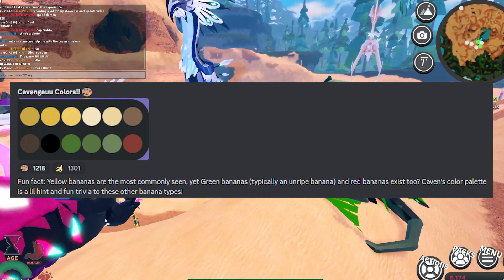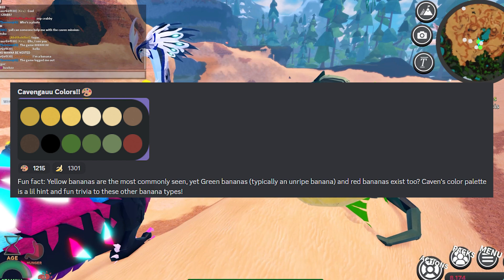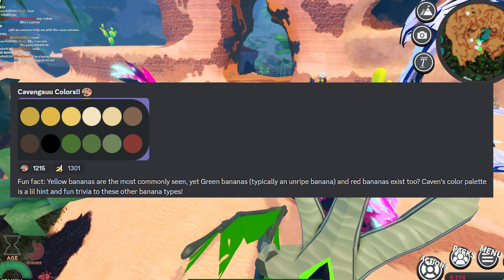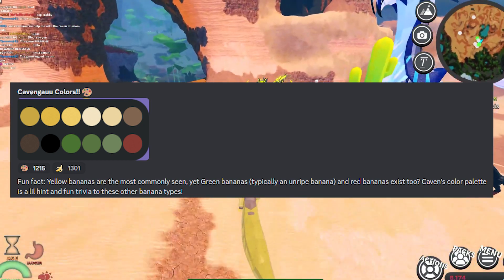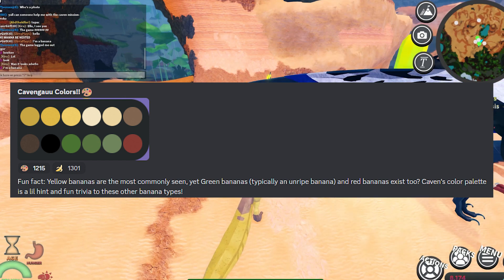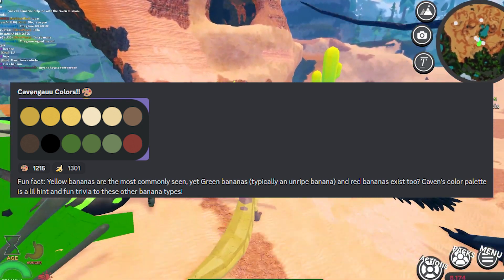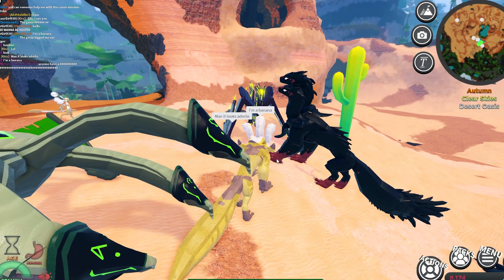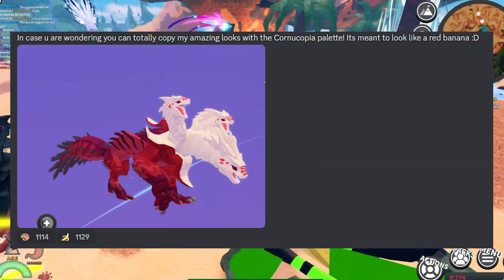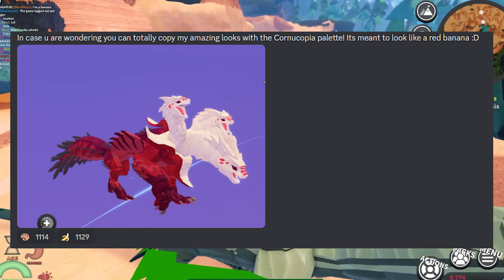Wolfragen released something else — a fun fact. Yellow bananas are the most commonly seen bananas, yet green bananas, typically an unripe banana, and red bananas exist too. Kavan's color palette is a little hint and fun trivia to these other banana types. He also posted a little picture of one of his favorite skins that he made.